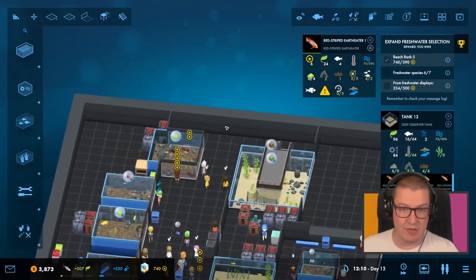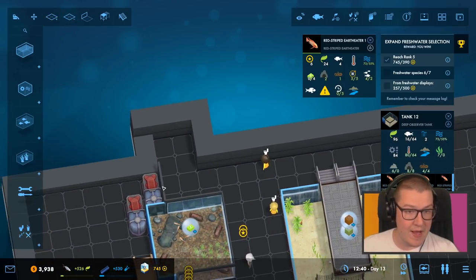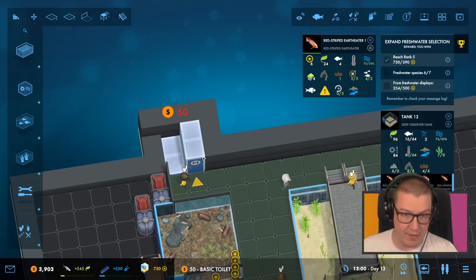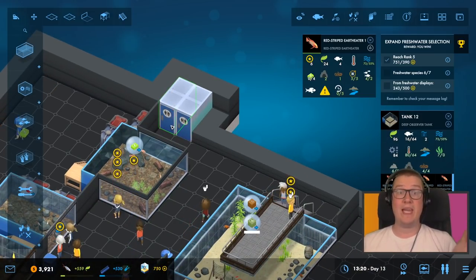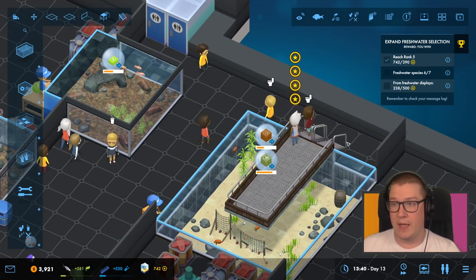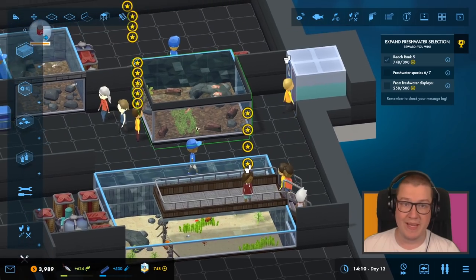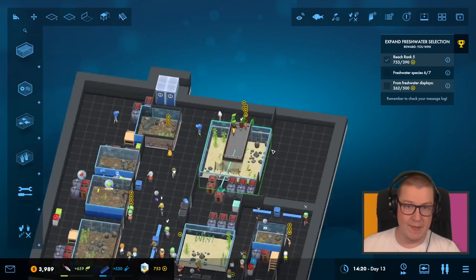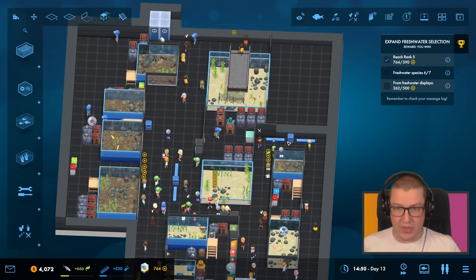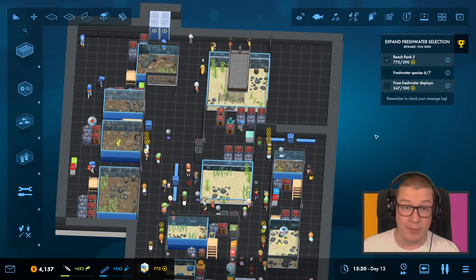New tank gone in, looking happy. People over here are needing the restroom quite a bit, so that's something we can fix by adding some of those in. We can just do a little double alcove like that. I think these look good when they're set back. We can do basic toilet there — one, two. And look at that timing! She's like, I wish the toilet would just appear in front of me. We are starting to earn more now. We've got rank five. We're not earning enough from freshwater displays — that's going to help because that is a new freshwater display.